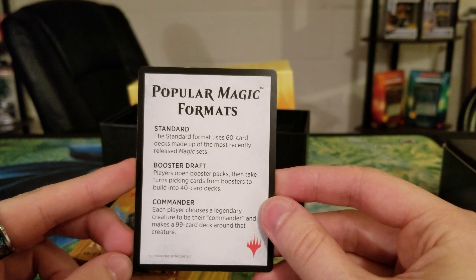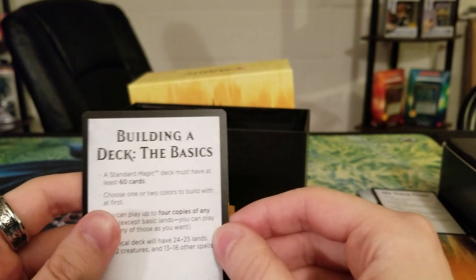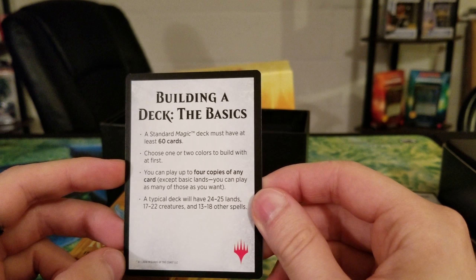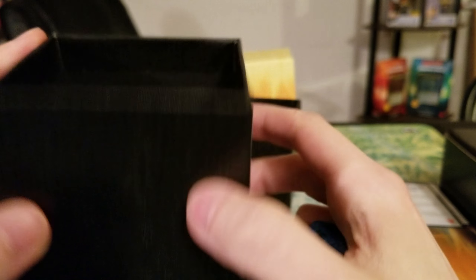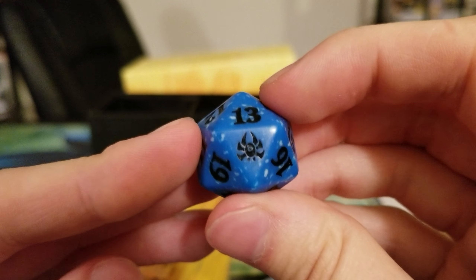Then we got another insert that tells you here's popular forms of Magic: Commander, booster draft, and standard. Ha, standard. Yep, and that just tells you how to make a deck. I believe this comes out as a removable thing for your deck, and we got the Dimir die. I don't know if that can hold a Commander deck, though. This is the Dimir die — which way does it go? That way? Yeah. Cool.